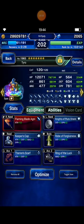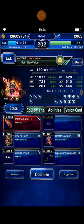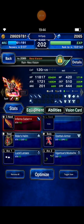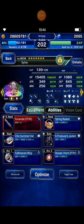This is my squad. I bring Tyro as my physical tanker and equip him with Flaming Blood Agni, which has innate fire element. Next I bring Rain Neo Vision with Inferno Saber++ that has innate fire element — nothing special on his build. And I bring Sylvie as my auto provoke tanker.